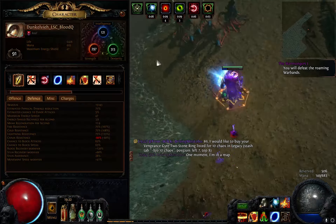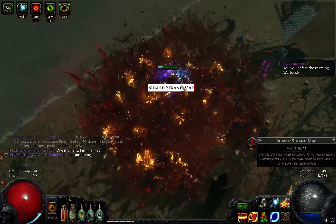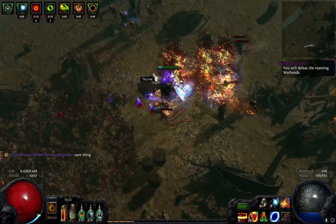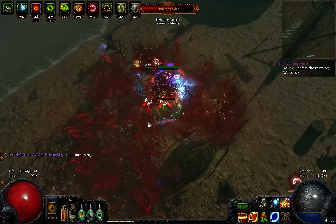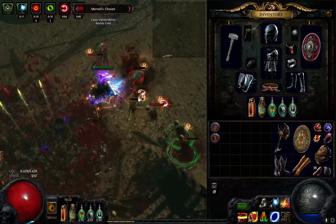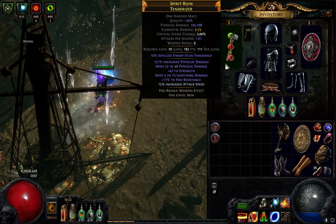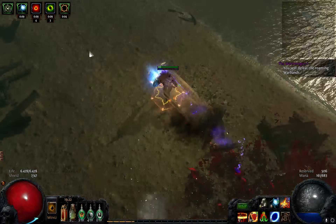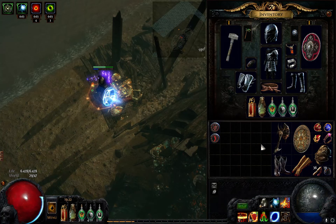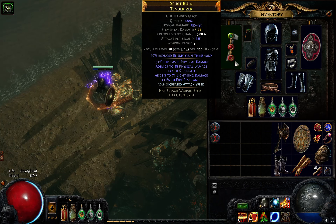I'm using Grace, because on the tree I have Iron Reflexes. Iron Reflexes turns evasion into armor, and that's pretty nice. Altogether, I have a lot of armor, I have good block chance, I have a decent amount of life, I have reasonable damage as you can see. Map clear is pretty nice. I'm not even using my flasks here at the moment. The weapon choice that I did is Spirit Ruin - this is a Tenderizer. I bought it for two exalts and slammed an exalt for the last prefix that was open - turned out to be lightning damage, so it was crap.